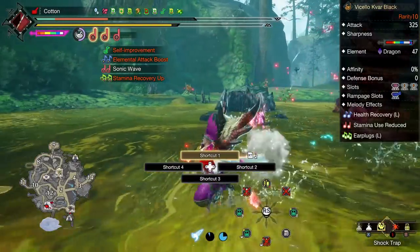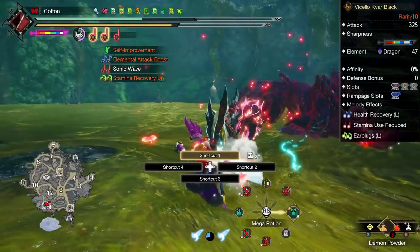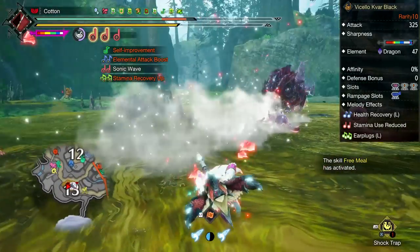The Valstrax Horn is a close second, but it can't reach purple sharpness, which lowers its ceiling in comparison to the Banabra Horn, which also gets to use the Elembane deco and has a health recovery song as well as large earplugs — which is just nice to have around.